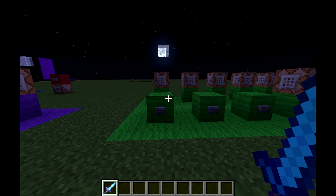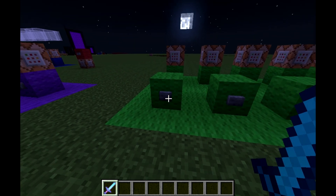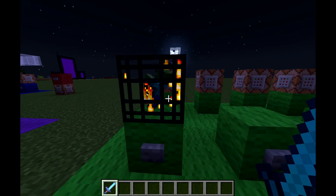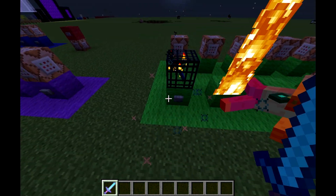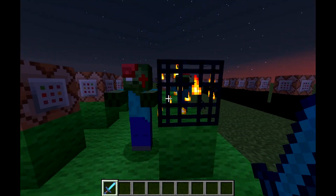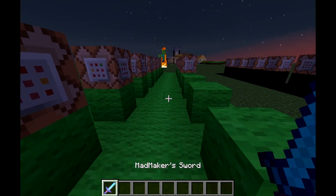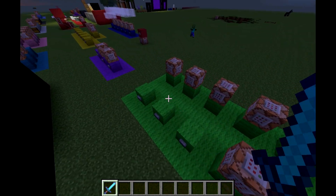Hey guys, it's Kryptos here and today I have for you a tutorial on how to get custom mob spawners in Minecraft 1.7, just like that one there, which will summon a zombie holding a sword with the custom name 'I can hold a sword', and then after that we'll summon a mob with my player head.